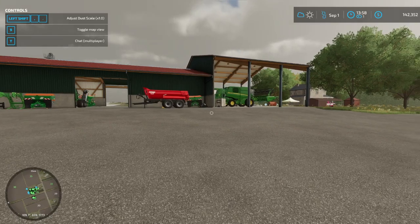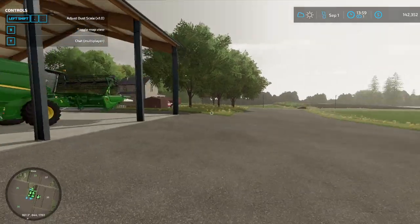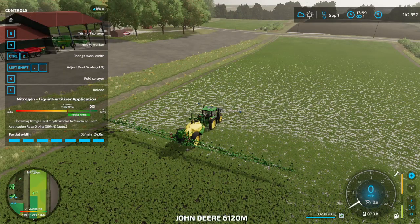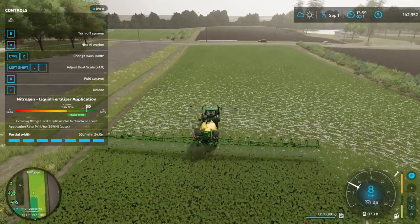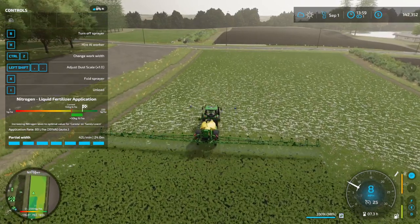Hey, what's up guys, welcome back to another Farming Simulator video. Today is a short video — it is quite late, bear with me. In today's video we're getting some spraying done as we try to stay ahead of some competition. It does help the product out and help our yield production. As you can see, the nitrogen application has gone up, so I'm improving my yield to give myself a little bit more of an advantage.